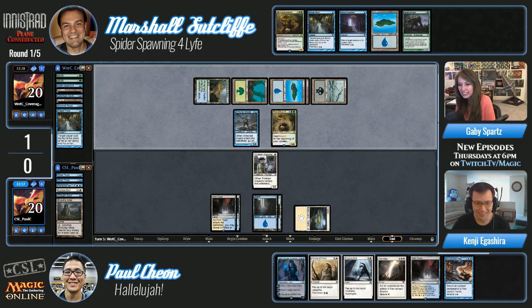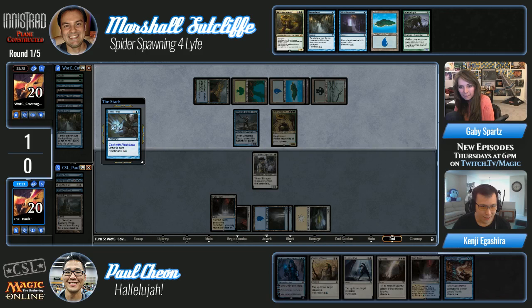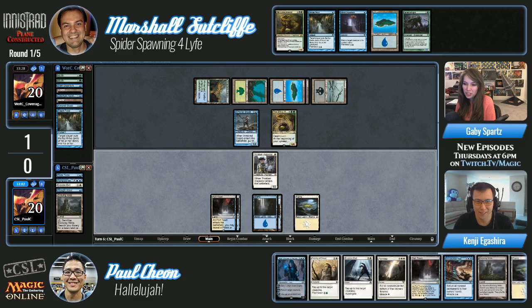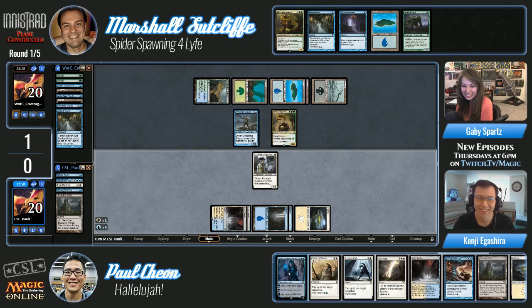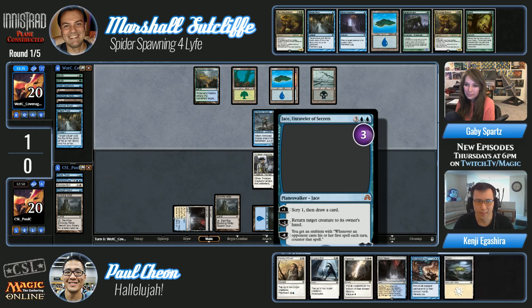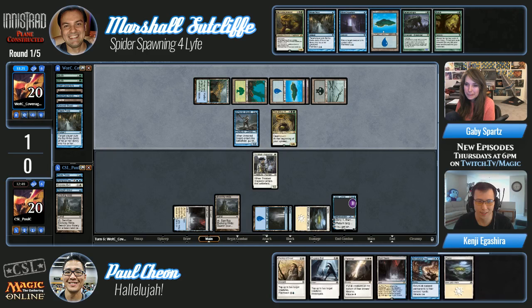Paul fitting the deck a little bit, flashbacking that Think Twice twice probably. Terminus wouldn't be bad — oh, another Evolving Wilds! So wild. If you know you're always going to draw an Evolving Wilds against your opponent, does it change the way you play? He might just bounce it. Jace Unraveler of Secrets coming down.